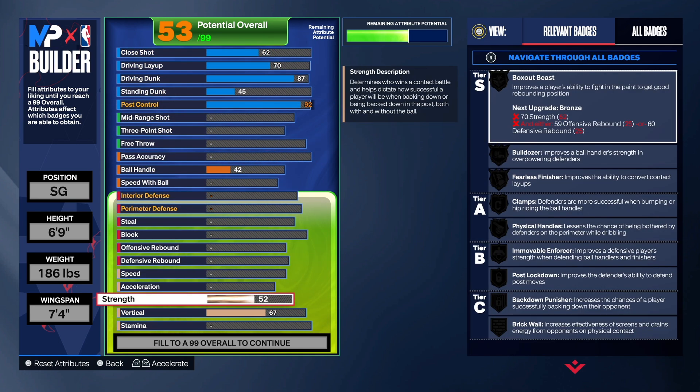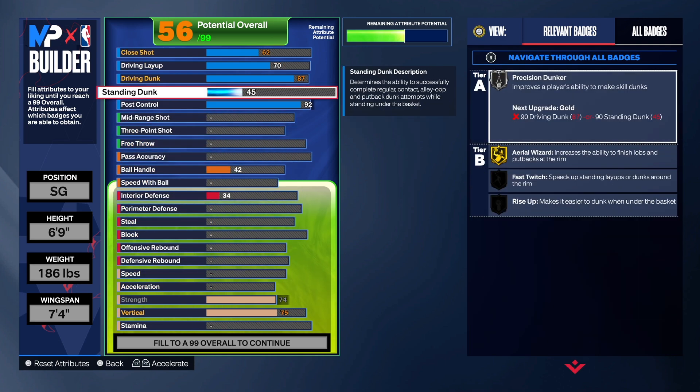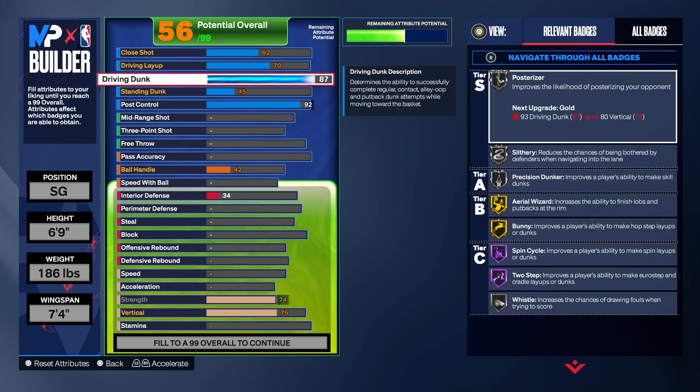Let's come down to the strength. I like to get the strength up a little bit and then get the vertical up so we can get the badges. We need the 75 vertical for a silver posterizer, and you need it for a chase down artist. You also need it for your contact dunks — and that's why we got it on the build. So as we come back up, you see that we do get silver posterizer. We're good with the finishing.